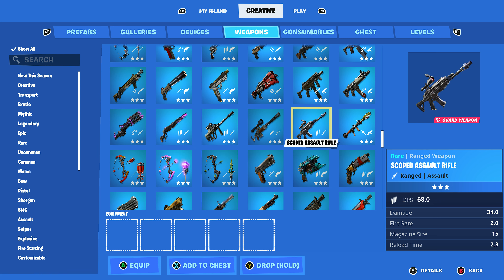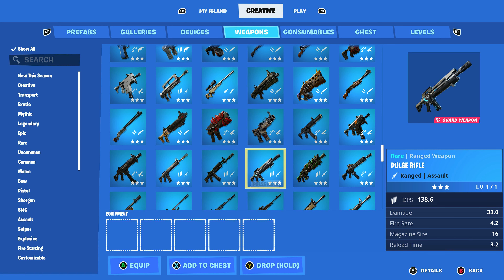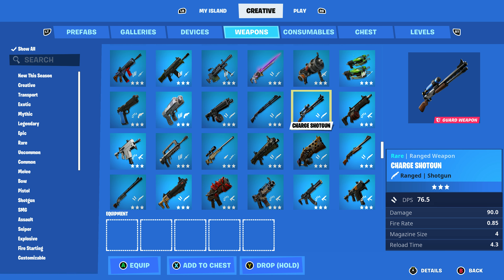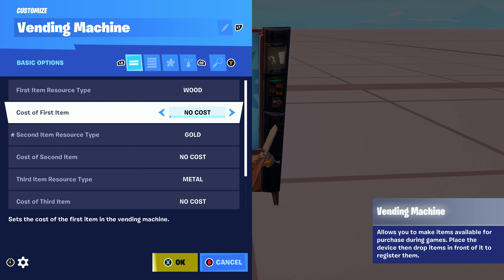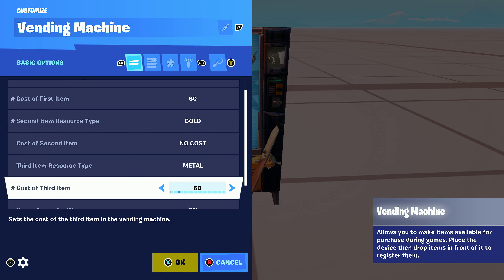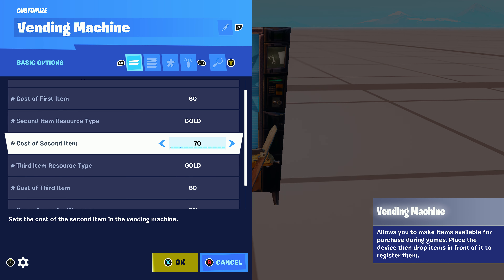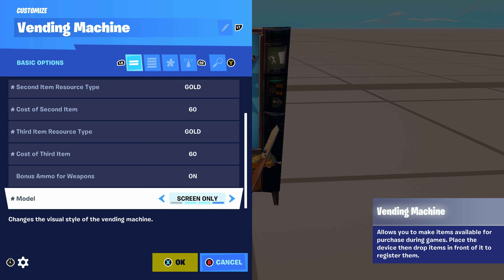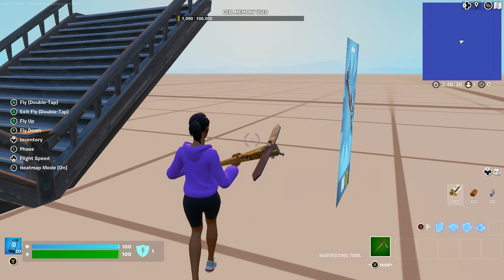I'm also gonna add another sniper. I'm gonna add the drone shotgun, for an absolute reason — I just feel like it. And then I'm gonna add a charge. So second item will also use gold. Cost the first.